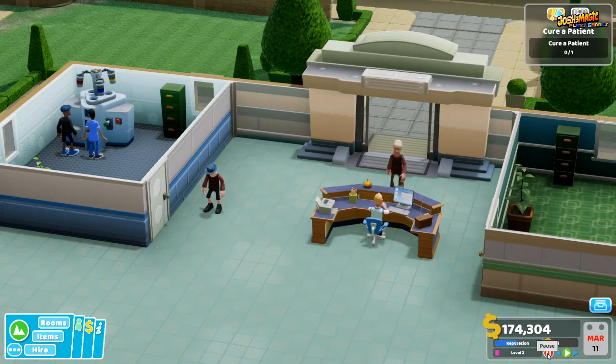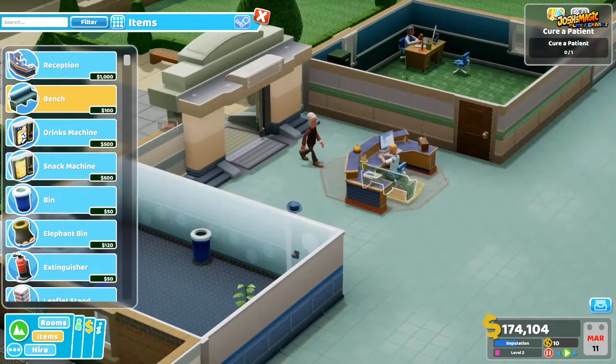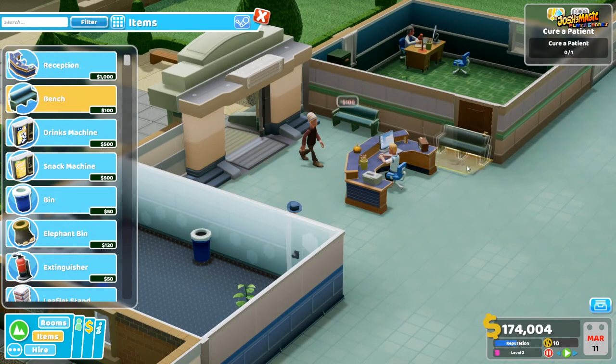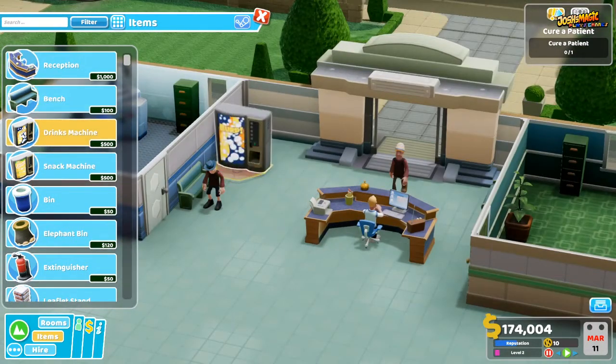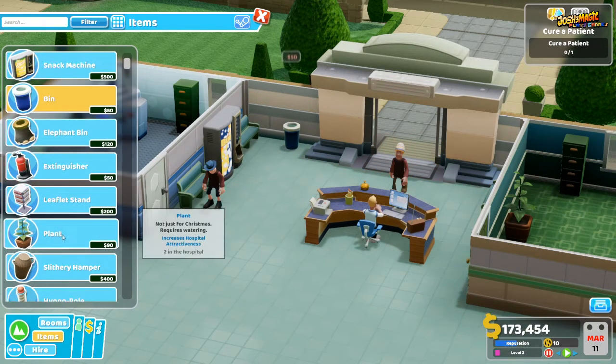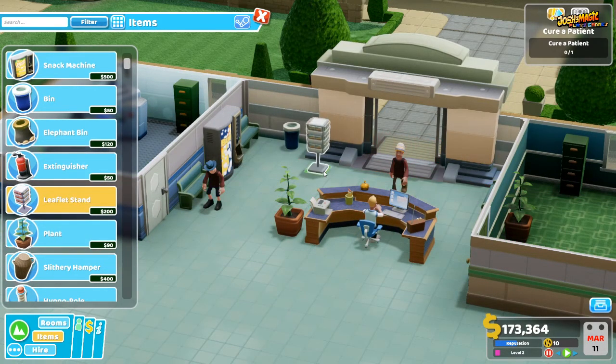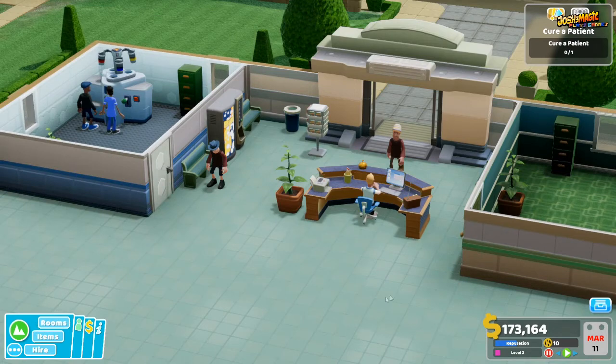I'm just going to pause the game for a second — people are looking a bit uncomfortable, so we need to get a few benches and place them next to the rooms so they can sit down. We place two benches there, one over here on the other side, a drinks machine, a bin, a plant to keep everyone happy, and a leaflet stand so they don't get bored.